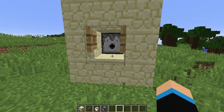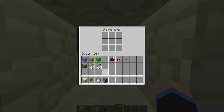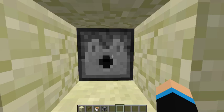Get your dispenser at the back of your inventory and fill it up with arrows. Let's just put the arrows in here and fill it right up. We've got 14 arrows in each, so that's good.